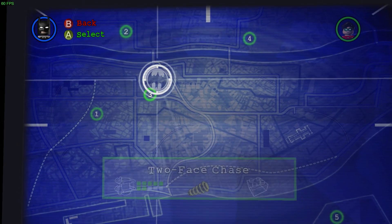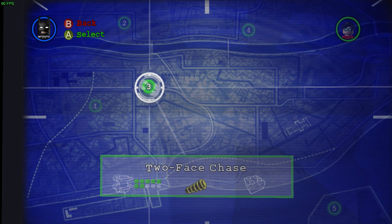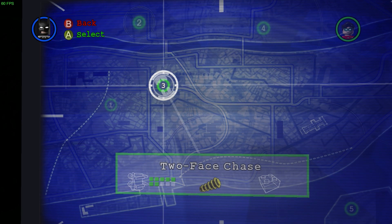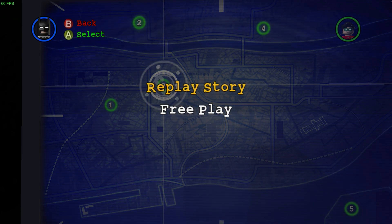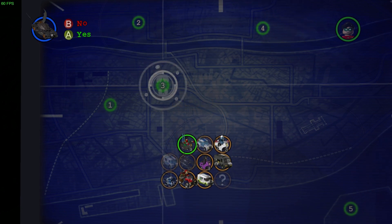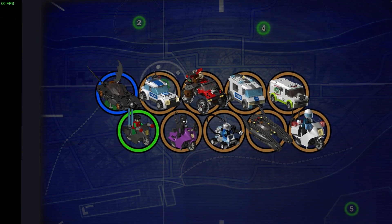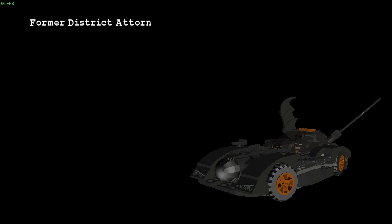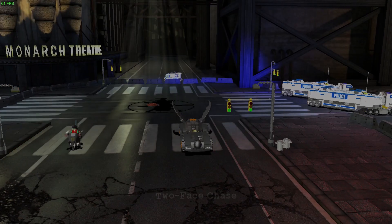I believe the next one we have is Two-Face Chase, where we have to get three more canisters and the red brick. That's the only thing we need to get in here. So yeah, let's head on inside and go in on free play. We'll take the Batmobile, but it should bring along pretty much all the rest of the vehicles, so it's fine. We've already watched this cutscene, so I don't need to do that again.